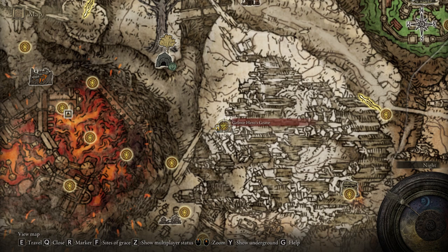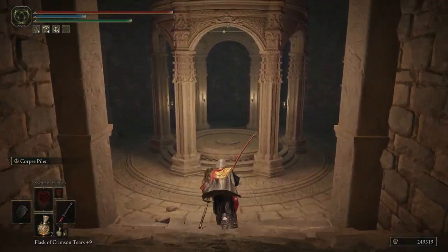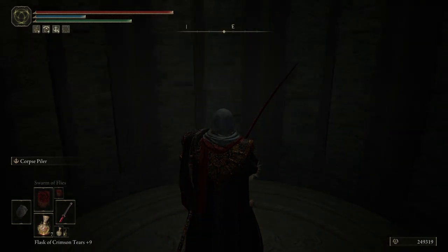The location of the Gelmir Hero's Grave can be seen on the map. Enter the Hero's Grave and immediately take the elevator down, and you will find the grace by the same name as the dungeon itself.